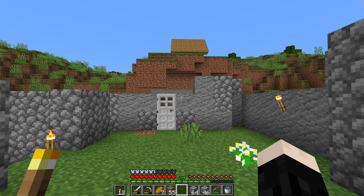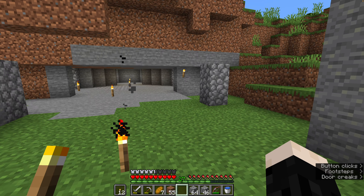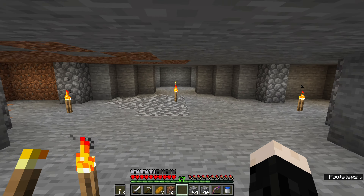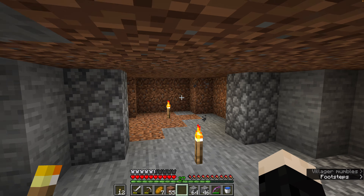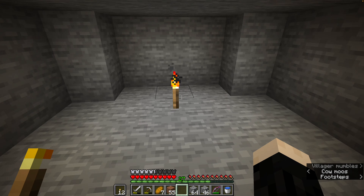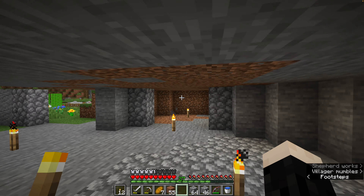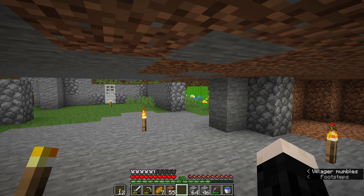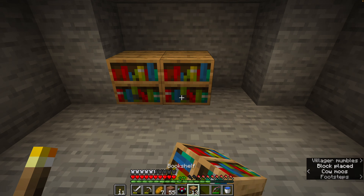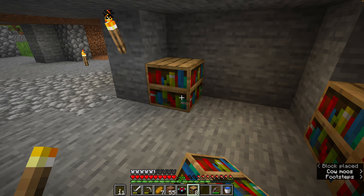Here is the final floor plan. We're going to walk in and have a big 7x7 entryway. We'll have a little bit of storage on each side, and then we get into the center area where we'll have a room on our left and right. In front of us is where we will put the enchanting table. One of these rooms we can use as a bedroom, and I'll come up with a use for the other one as well. We're going to put bookshelves here, here, and here.